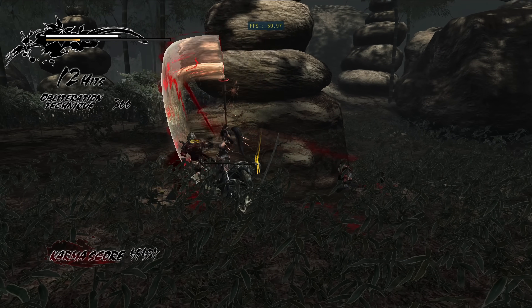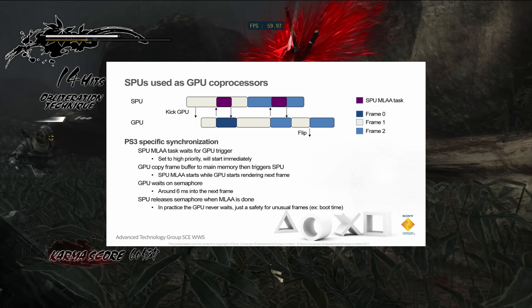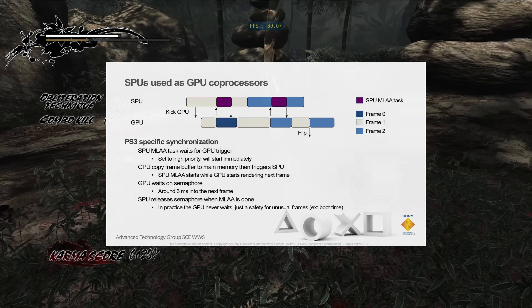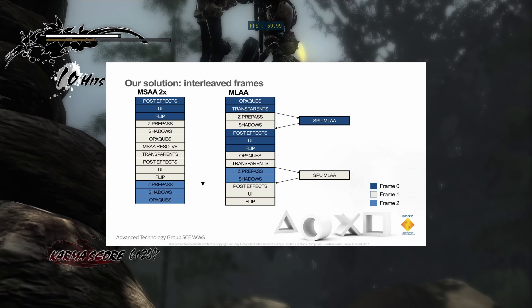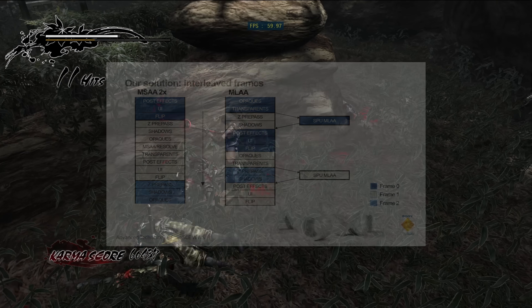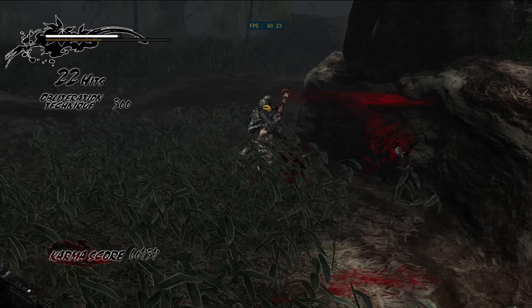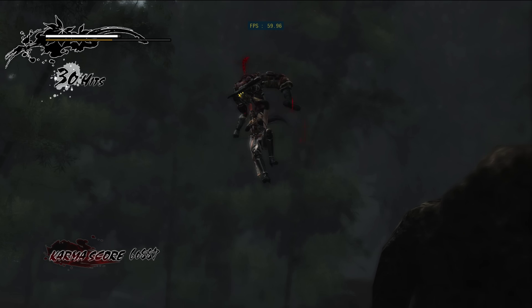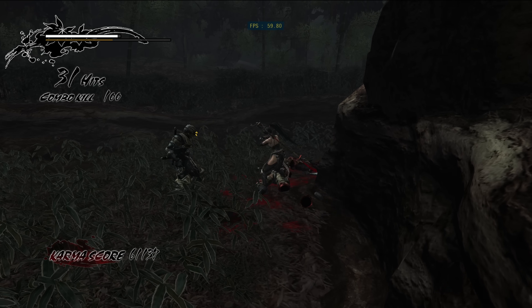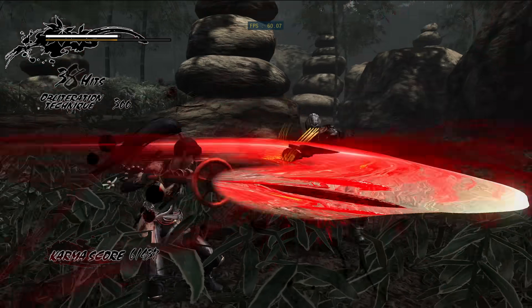On the PlayStation 3, using MLAA can be a great performance win because it means the GPU can start rendering the next frame while the CPU processes the previous frame. When the CPU finishes, the GPU is notified and draws the UI on top of the anti-aliased image and presents it to the screen. The SPUs aren't really faster than the GPU at this task — the real reason MLAA on the SPUs was a speed-up was because it freed up the GPU to start working on the next frame.